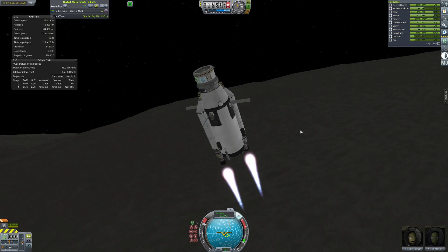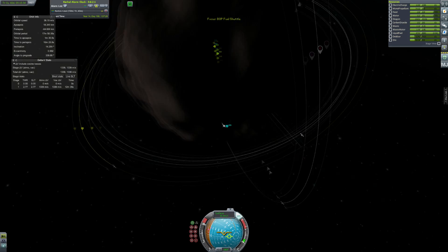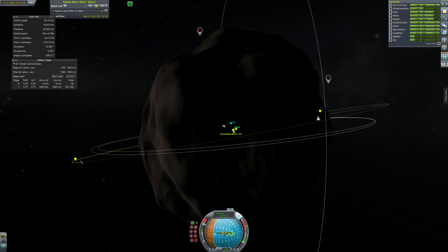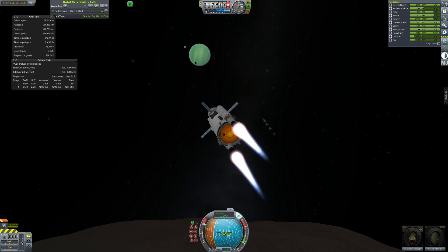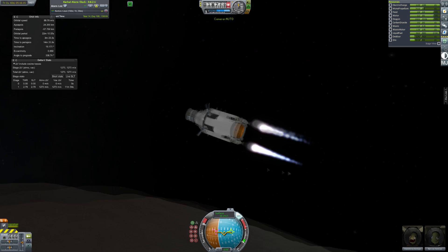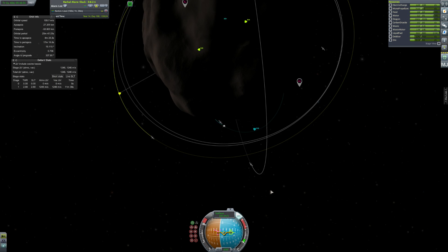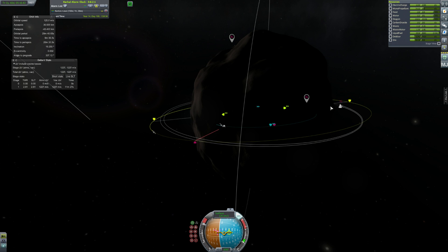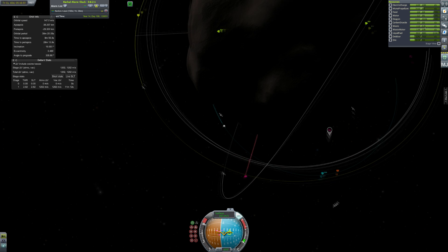We can actually have some fuel on Lathe because we're pretty low on fuel over there and it would be nice to have some around. So this is going to push itself into orbit extremely slowly because it's using two nuclear engines. Even on Bop with this amount of fuel, that's not a lot of thrust-to-weight ratio. I'm glad it's enough - I think I did check before I built this, but if I hadn't, then it very easily might not have been enough.